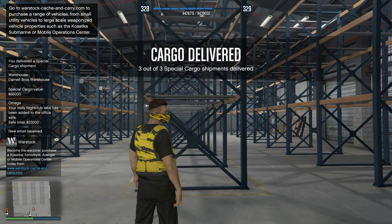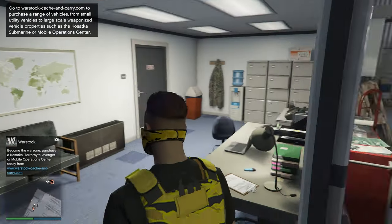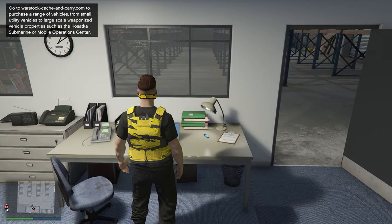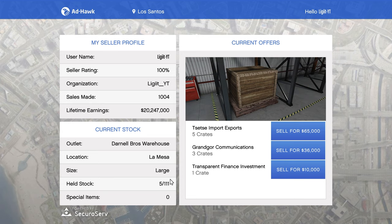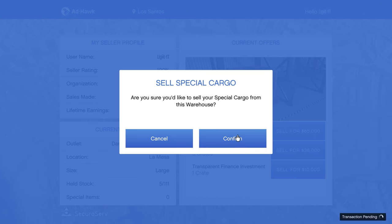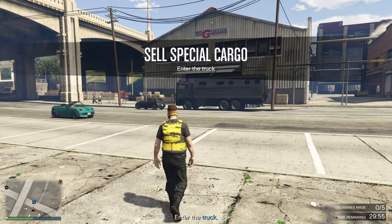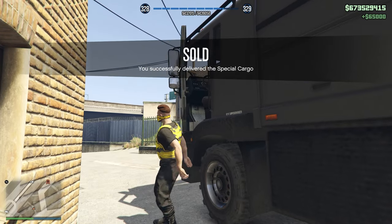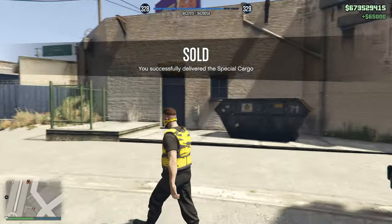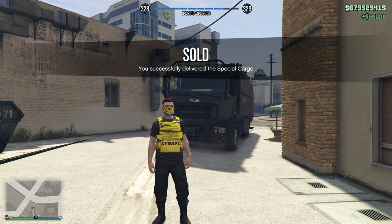We're going to sell from the secondary warehouse first since we have less there. Head to the computer — we've got five crates to sell. We're going to sell all of it at the same time. We ended up using just a truck. Delivery complete — we earned a major amount of RP and $65,000, so we're making profit while leveling up.